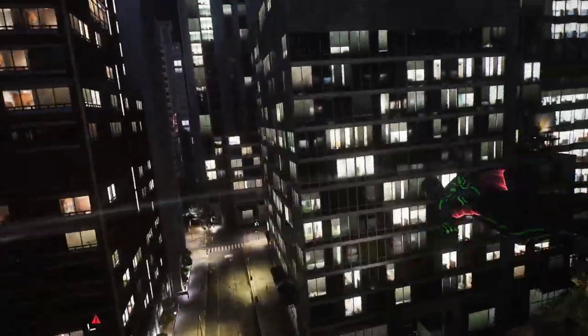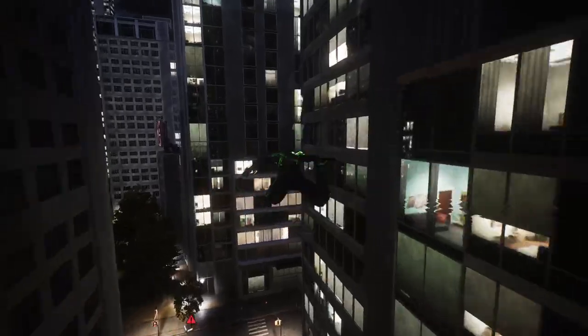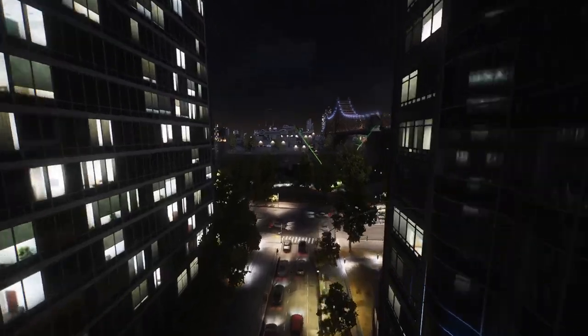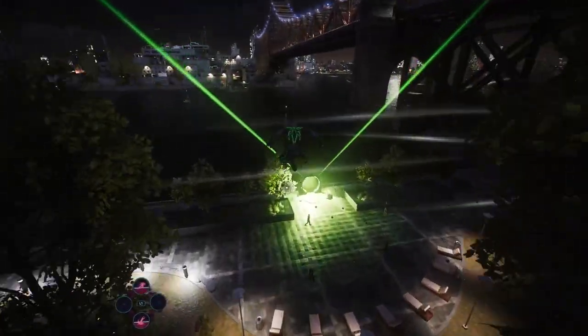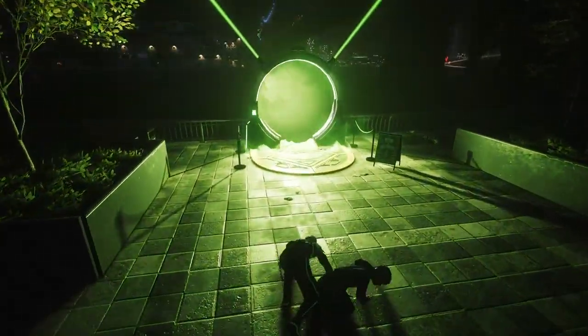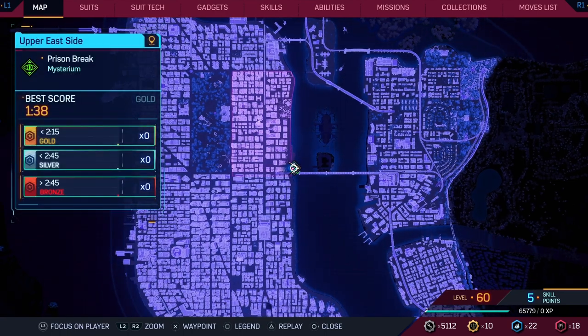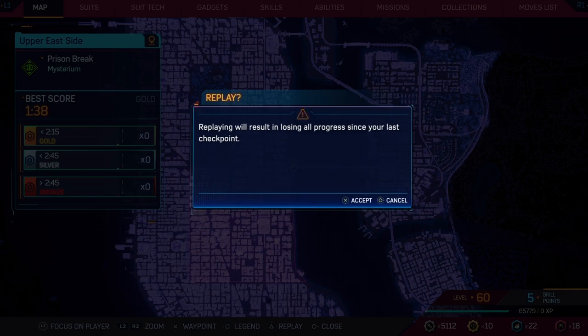Basically what you have to do is go to this during a mission. So when we get here, I'm going to show you how it actually works. When you get here, walk in, and when you walk in right about here, click the map.